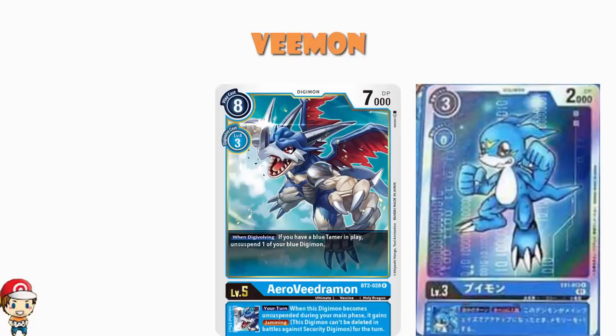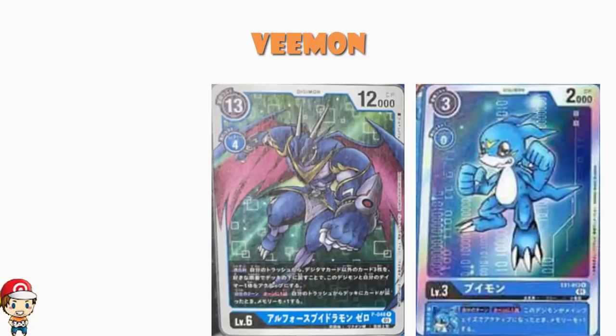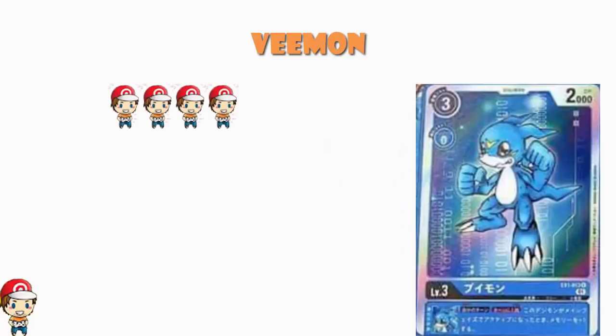We also looked at the new Old Force V-mon Zero promo the other day — when you digivolve you may place 3 non-Digi-Egg cards from your trash at the bottom of your deck in any order to unsuspend this Digimon and a Tamer. So that's another Digimon that can unsuspend and activate this skill. If you're playing blue there are going to be a few options. I don't like it as much as the BT2 one, but you could play both. I'm going to give this one four Wassies — I think it's a cool card and gaining more memory is a good thing.